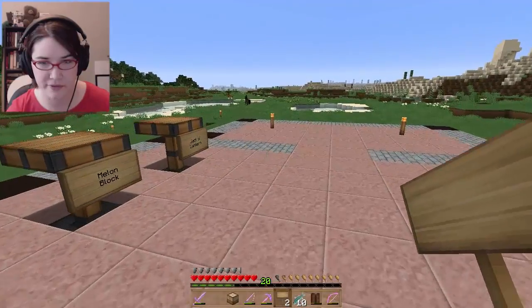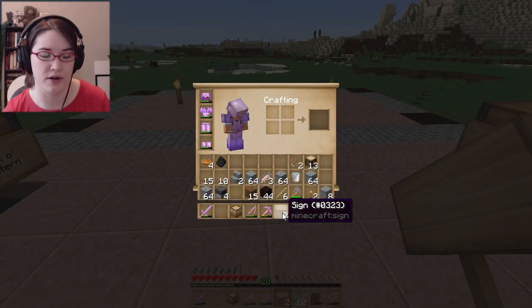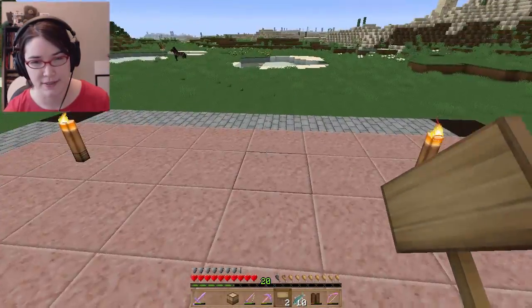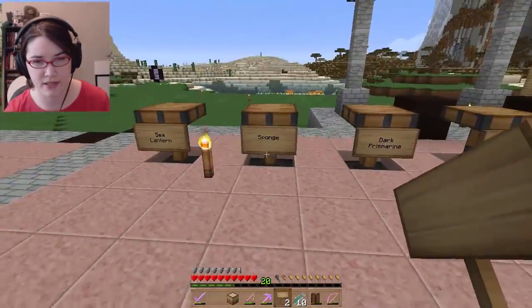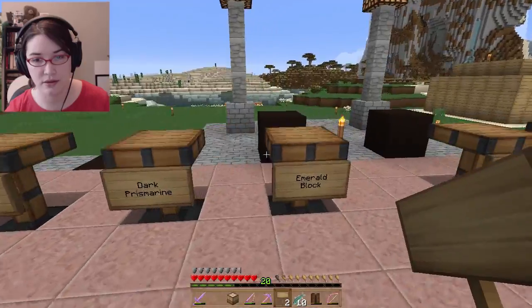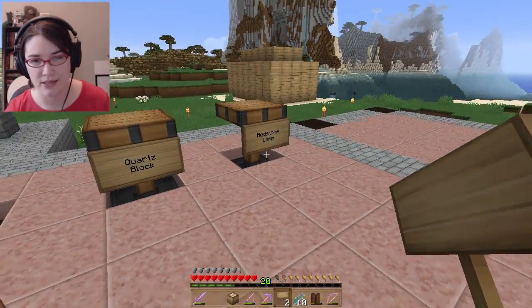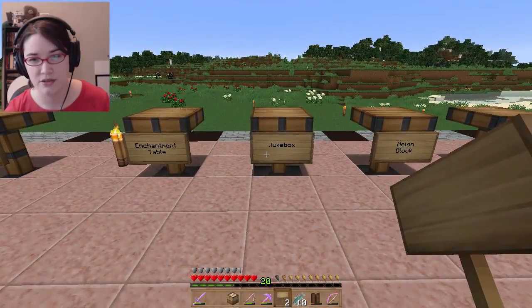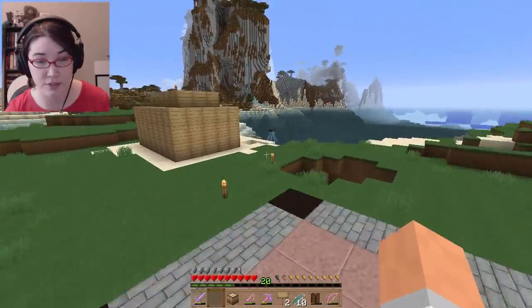I've got all of my signs in place. I'll probably make a couple more — one for each of the golems and maybe one for each of the farms. We've got all of our stuff from ocean monuments right here along with our emerald block, our diamond block, and our nether stuff — nether brick, quartz, and redstone lamp over here. We have TNT, mossy cobble, red sandstone, brewing stand, enchantment table, jukebox, melon block, and jack-o'-lantern. All those spots are ready to go.